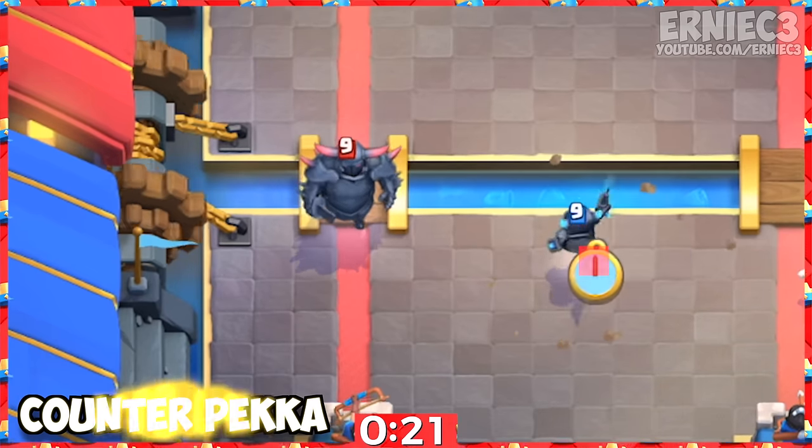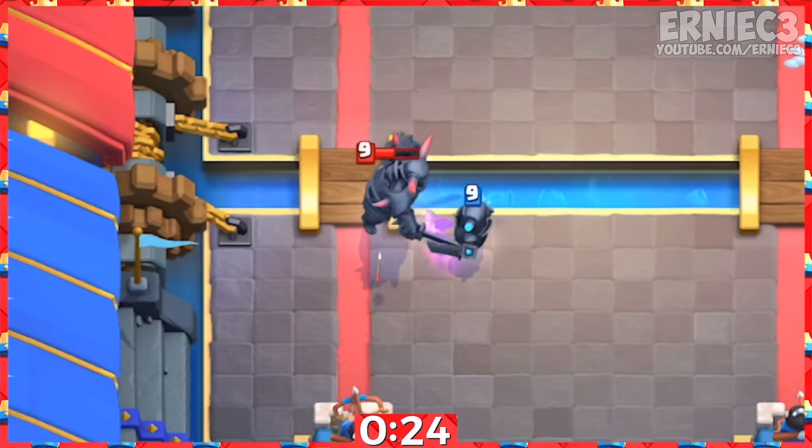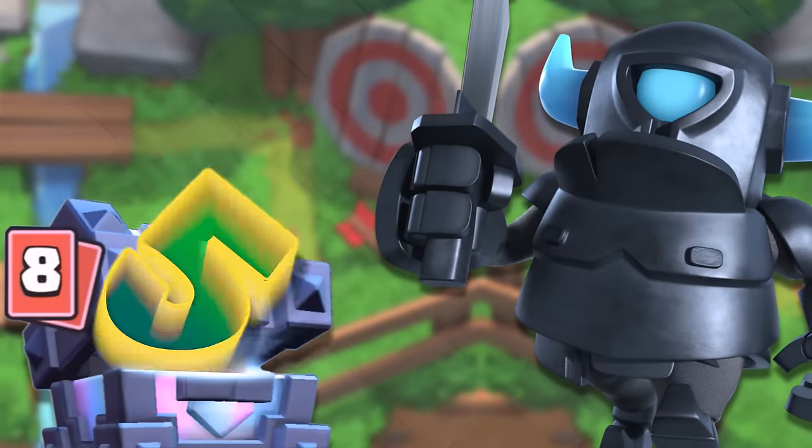Number 4. He won't survive defending against a counter-pushing PEKKA alone. Skeletons will help accomplish this for a 1-plus elixir trade.